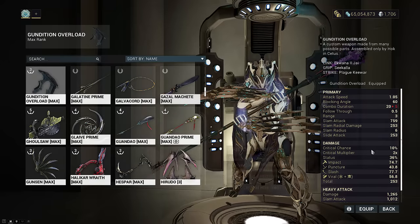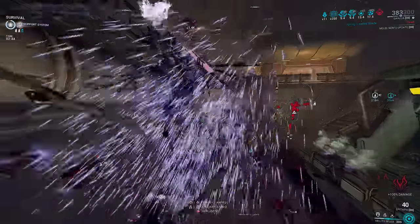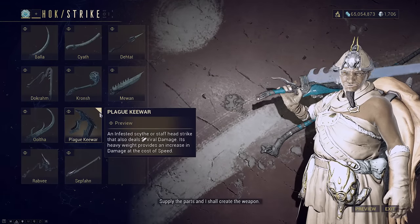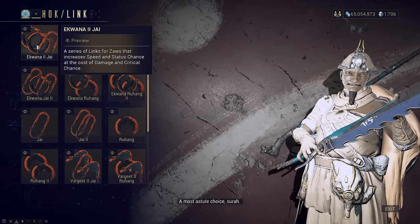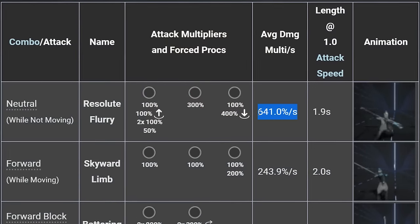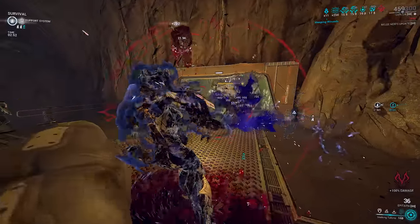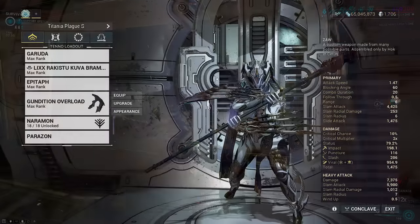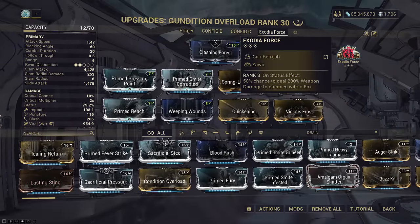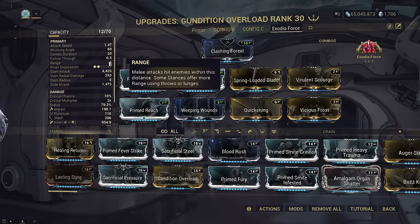It allows me to prime viral without even needing to mod for it, but other strikes work as well. The main importance is building a Zaw with as high status as possible — whether it has viral innately or not doesn't really matter. This Zaw has 36% status at base. You can preview stats at Hok's Anvil before committing to buying the parts. I also built a staff because staves are comfortable to use with good stance movement. Your actual damage from Exodia Force is also affected by stance multipliers, so technically the neutral combo with 641% damage per second is the best choice, but since we have an infinite loop cascade from Seeking Talons it doesn't really matter. Since Exodia Force works like a pseudo-Exalt, we mod accordingly: base damage, status, and elementals.